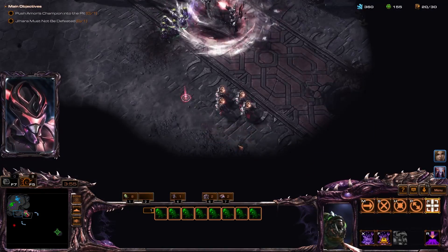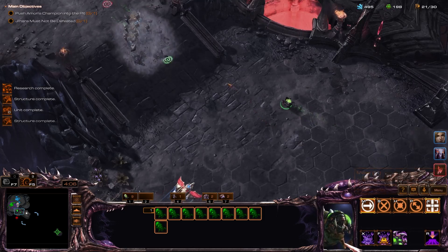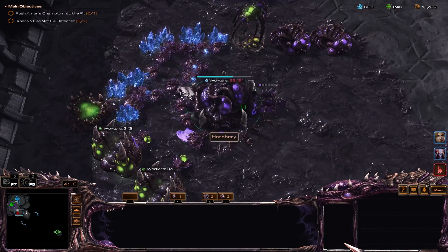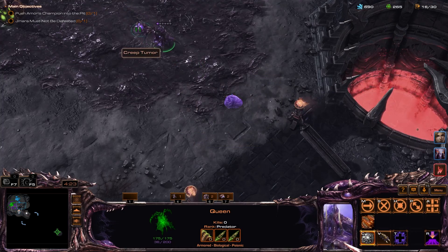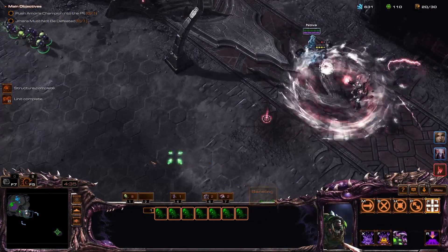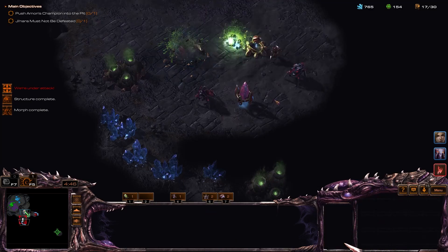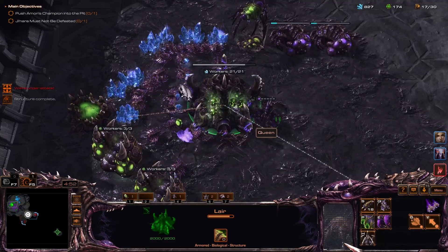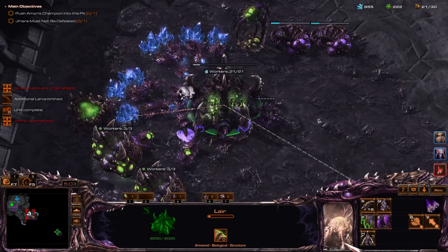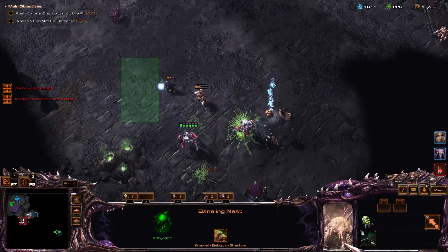Let's take out the reinforcing units here first. That did not leave me with very many units, but we now have eight more free banelings. I need to get scourge quickly too. Let's get those upgrades — I don't think we really need the armor upgrade. Let's see if we can grab this expansion quickly. Let's get our scourge nest — I saw a phoenix so that's going to be a bit of a challenge.